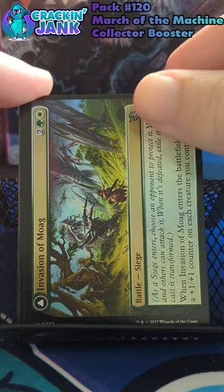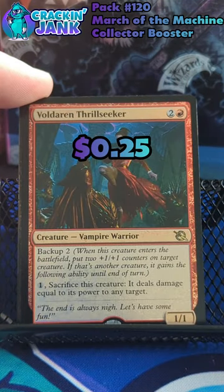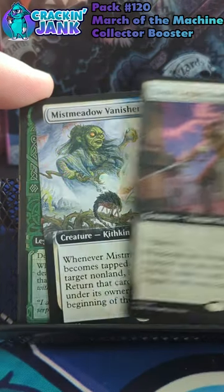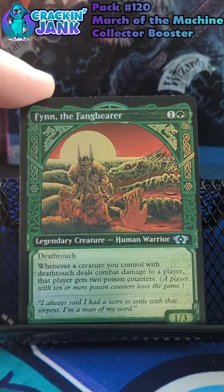Alrighty, kicking off with our Full Art Foil Swamp. Then we've got a Pack Foil Voldaren Thrill Seeker, followed up by an Extended Dusk Legion Duelist, followed up by a very creepy looking Mist Meadow Vanisher, an Extended. Then we've got a Thin the Fang Bearer Showcase Foil.